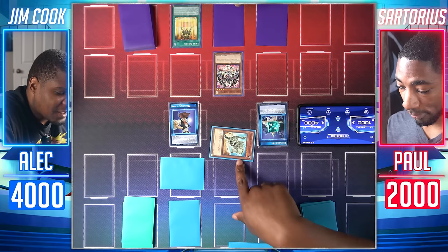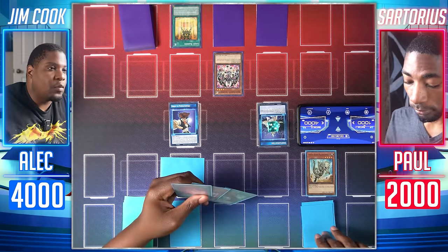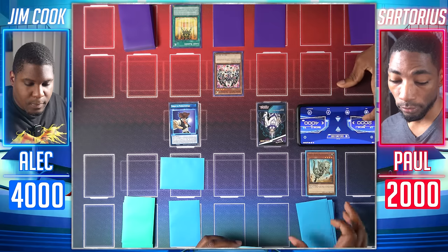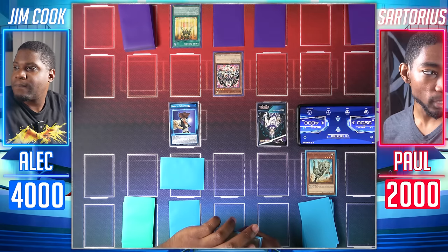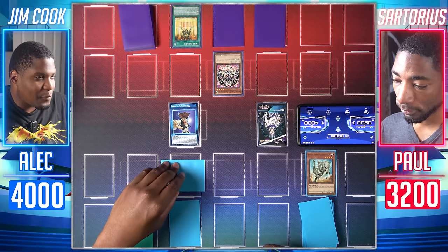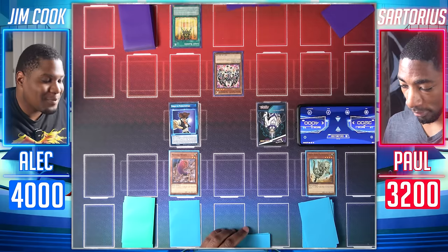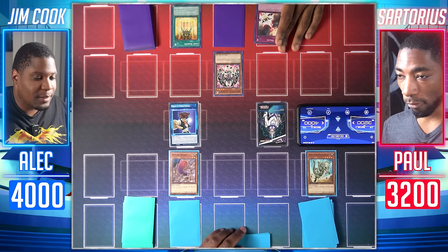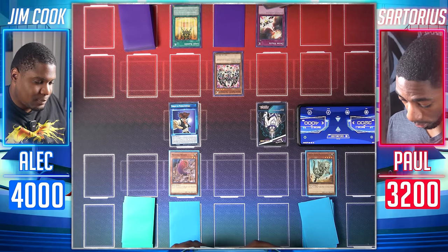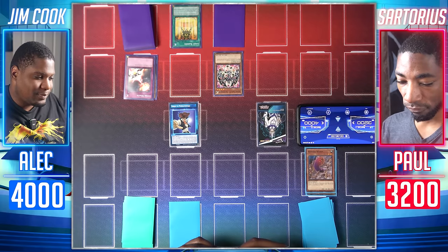I enter battle and attack — you hit Fossil Dynapachecephalo. It's 1,900 attack, so you take damage. I draw and I did gain life equal to the destroyed monster's original attack, gaining 1,200 — so I'm at 3,200 life points. I flip summon Medusa Worm — on flip, I target a monster you control and destroy it. I'll destroy your Arcana Force. Divine Wrath! When a monster effect is activated, I discard a card, negate the activation, and destroy it. I'll discard Arcana Force the World to negate and destroy Medusa Worm.